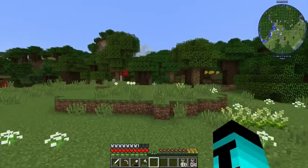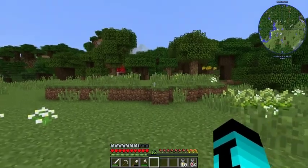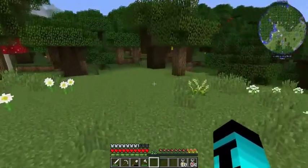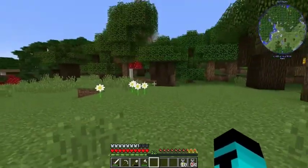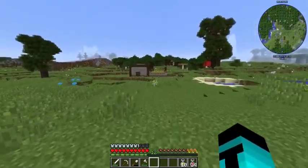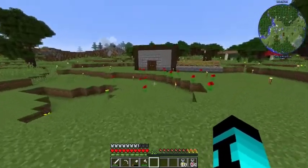Hello everybody and welcome back to another episode of FoolCraft 3. I am the Mighty Blur, and at the end of the last episode we finished off by making a bonsai tree. I said I'd be making a house and here it is. I know it's not much but it'll keep the nasties out at night. So let's go take a look.